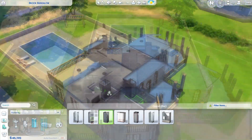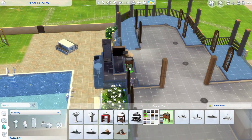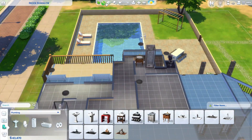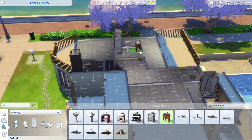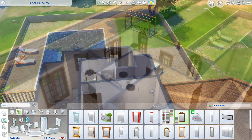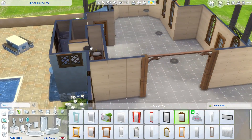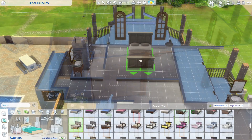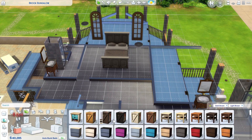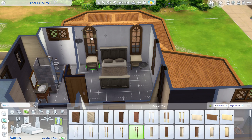I've got three bathrooms upstairs and one downstairs, just getting in the shower, sink, and toilets and the bits and pieces. They're pretty quick to put together — there aren't heaps of options for bathrooms in base game builds, so I tend to do the same thing in each one. That kind of makes sense, like if I was putting together bathrooms in my own home you'd use the same fixtures, wouldn't you?